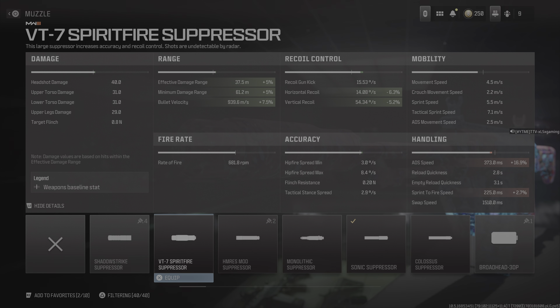The Sonic doesn't nearly hinder your ADS speed at all compared to the Spitfire. So if you're trying to build a quick build that has extra damage, the Sonic is where you want to be. But if you're building a slower build — like for Warzone — the Spitfire will be your go-to suppressor because you get the damage increases plus vertical and horizontal recoil control. Though I don't feel like recoil is much of an issue when building classes, because I build them with the Bruen Support Heavy Grip, which pretty much takes care of recoil almost entirely.